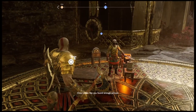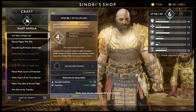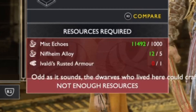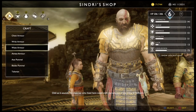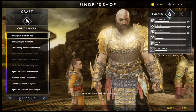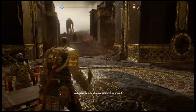Looks like you've found enough echoes, and you're not dead. Very impressive. Sindri, how do you make anything out of mist? Odd as it sounds, the dwarves who lived here could craft marvels out of the mists of Niflheim. Keep an eye out for more mist echoes — I could put them to all sorts of use. When you do need something, I'll be around.